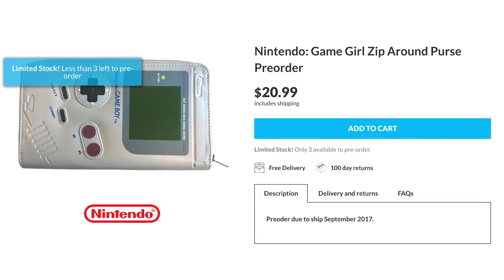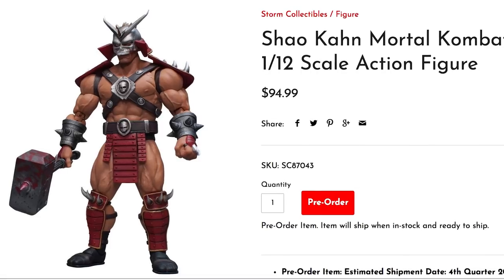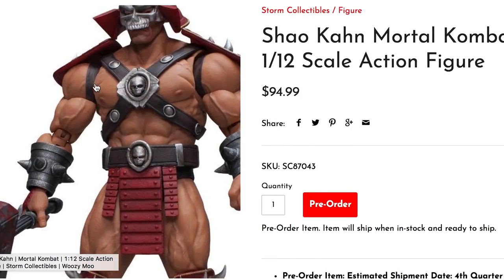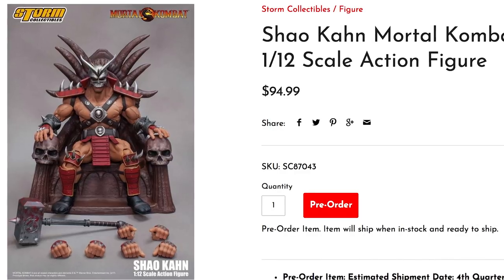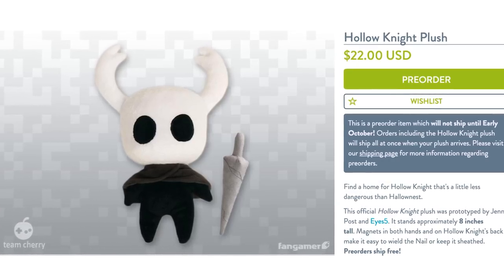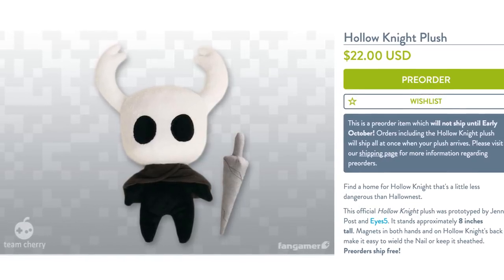And while you're in the pre-ordering mood, test your might atop the living tower occupied by Shao Kahn. This 1/12th scale figure of the final boss from Mortal Kombat 2 is sitting on his throne, ready to smash you with the Wrath Hammer — until you're the Hollow Knight Plush, with a magnet in each hand and back allowing you to easily wield or sheath the nail.